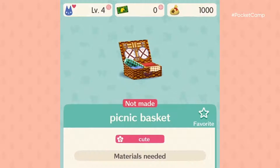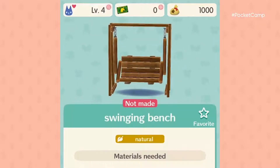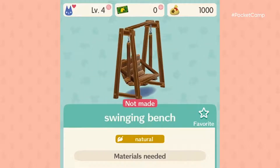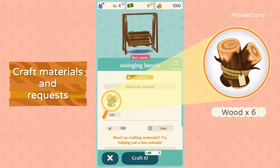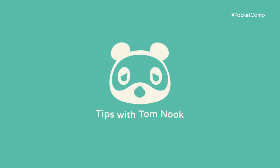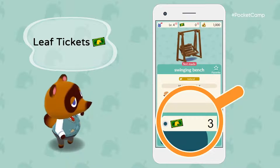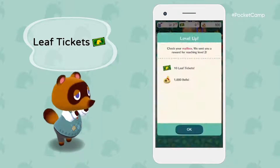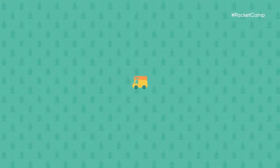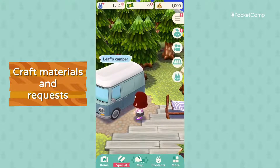A basket? How quaint. A guitar? Awesome. The striped table? Or the swinging bench? Maybe a cactus? Better go with the bench. All you need is six pieces of wood. You don't have enough, but we'll figure it out. With leaf tickets, you can supplement any materials you're running low on. You can get leaf tickets through regular gameplay, or purchase them with real money. Leaf tickets are very useful, but it's also fun to hunt down the materials yourself.